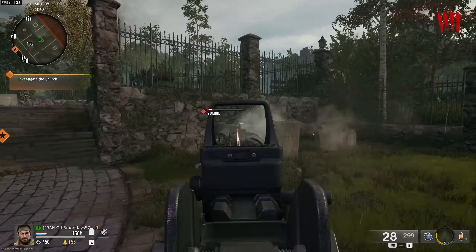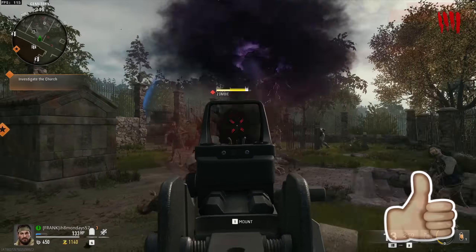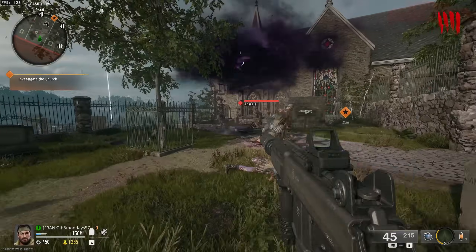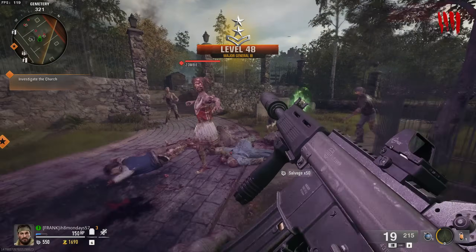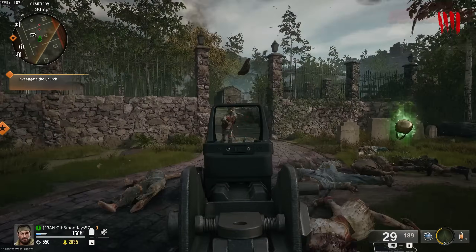One of the three parts can be obtained from a zombie that will spawn in near the graveyard called the Groundskeeper. He should be common, so I would just recommend keep checking back here. Keep killing a load of zombies here and he will eventually spawn in not too long. You need to look out for his name.